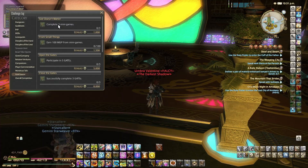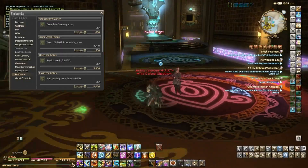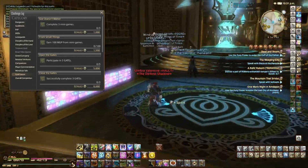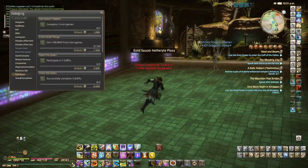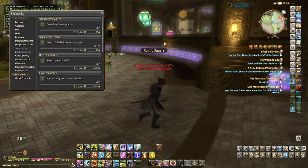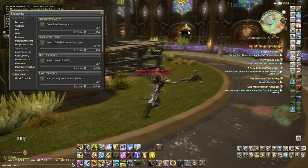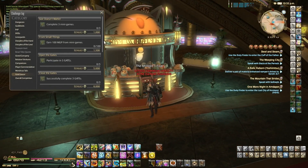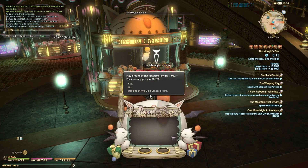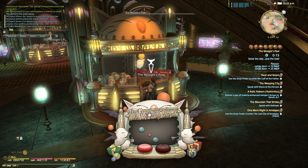To get the most MGP out of the challenge log, you have to complete three mini-games — that shouldn't be too hard. You can go somewhere like Cuff-a-Cur and punch the stuffing out of Gilgamesh, or try some of the mini-games around the Gold Saucer. Here's an example of one of the games you can play to get MGP or complete this challenge. It doesn't give you a lot of MGP on its own, but it helps you complete your challenges.